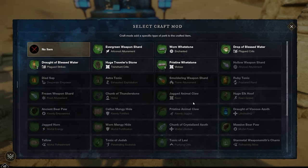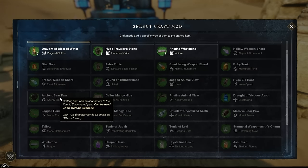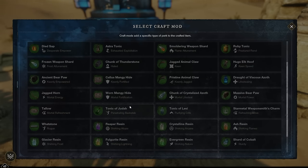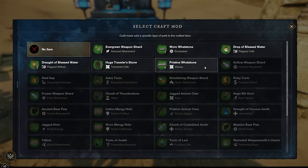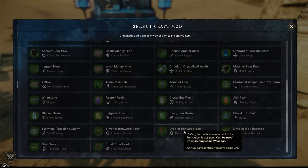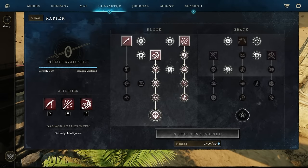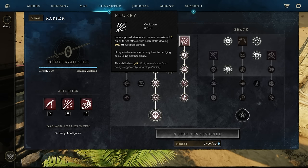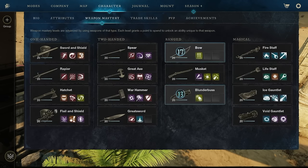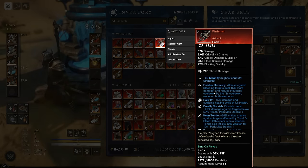The Finisher, the artifact rapier, has Keenly Empowered as one of the best and most consistent options, requiring the Ancient Bear Paw. Another interesting option is Thwarting Strikes, which gives extra damage when you have grit. It turns out Flurry and Flourish and Finish both have grit by default, and these are commonly used rapier abilities. So Thwarting Strikes is worth considering. But since rapier often struggles to give itself empower, Keenly Empowered is a great choice for the Finisher.